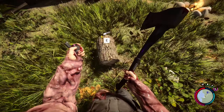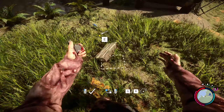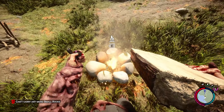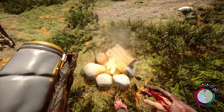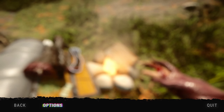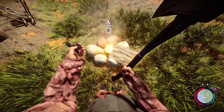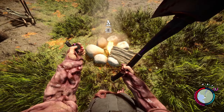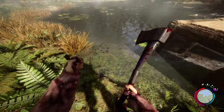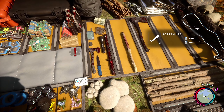You can take a quarter log, chop it horizontally, and you've got firewood. These are all rotten so we're not doing anything with those. I'm gonna throw out all these rotten arms I've got sitting on me — into the water they go.